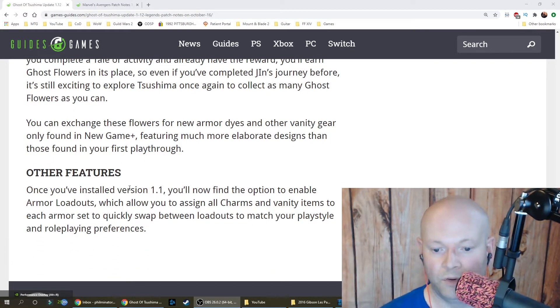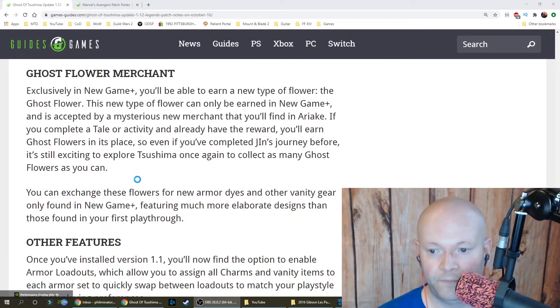Once you've installed version 1.1, you'll find the option to enable armor loadouts, which allow you to assign all charms and vanity items to each armor set and quickly swap between loadouts to match your playstyle and role-playing preferences.